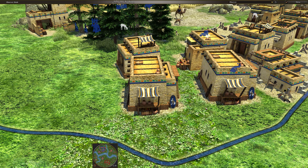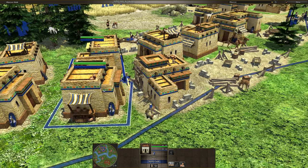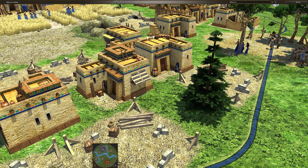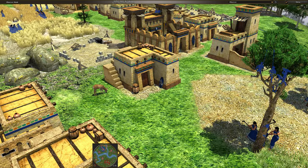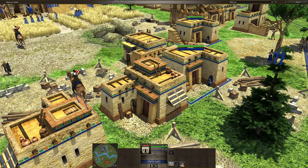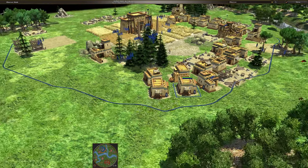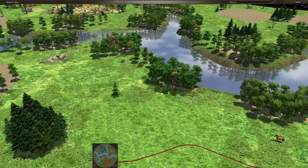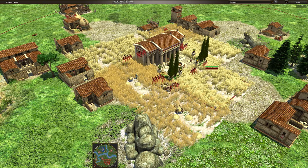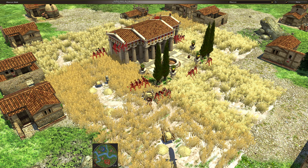These Ptolemies houses weren't so bad — the new ones are nicer but these ones weren't so bad. Maybe they'll stay in the game for mods to be able to use them as decorations on maps or something. Can't quite zoom out that far or the FPS drops. Let's just do it from about here for a little while, just to keep it smooth and nice.